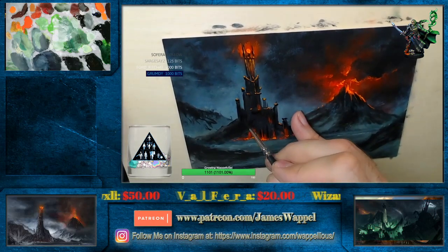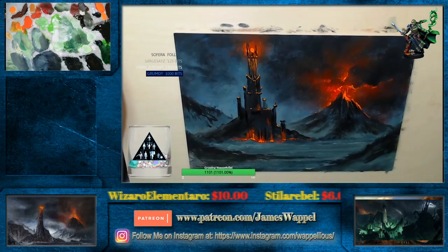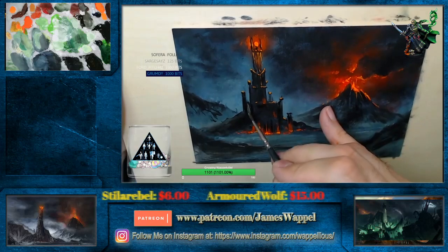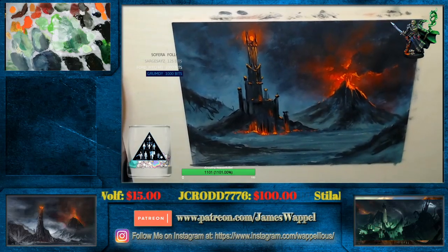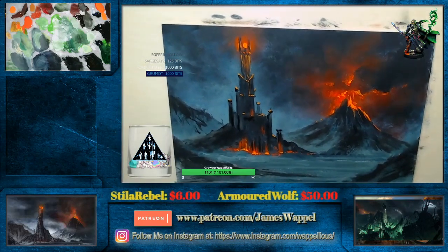It was the cadmium scarlet — remember we used that a couple of times and you looked at it and it's like, 'Wow, that looks lighter.' But on the palette it looked darker because it actually was a darker color, but because it was more intense — right? Color intensity versus value.